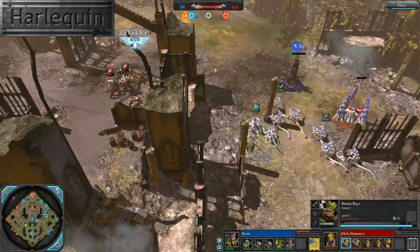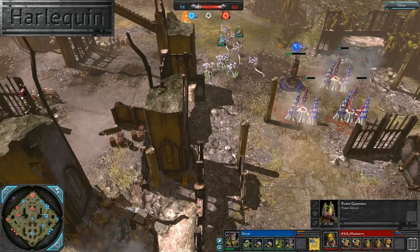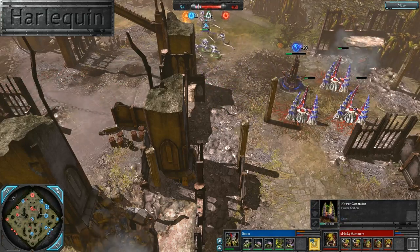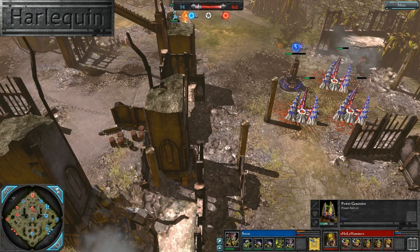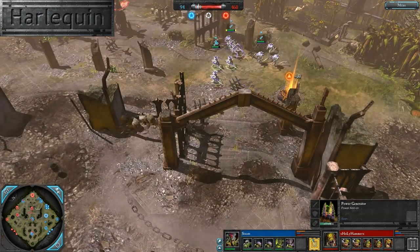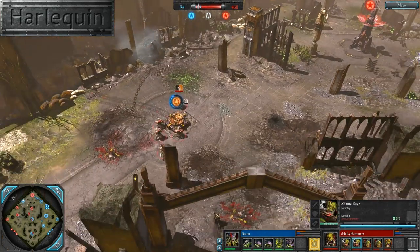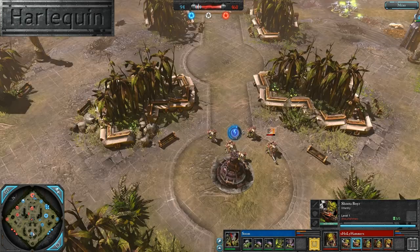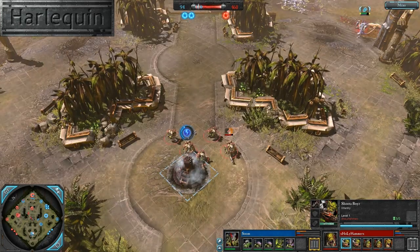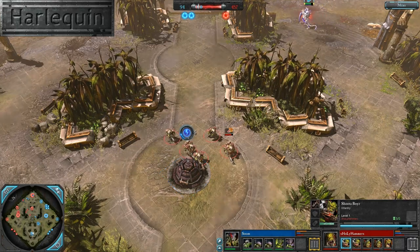Storm Boys getting on out of there, not wanting to mess with this. While we were covering all of that, the Storm Boys were down here just bashing away at these power generators. Looks like they killed 2, left 1 very wounded, and 2 more are being bought right away. And it looks like Soom is researching Tier 3, so he's on his way up. On the northern position, you can see the Shooter Boys just kind of recapping the map, and more or less it's an even split in terms of map control. And for the first time, it is 2-1 in Holy Hammer's favor.